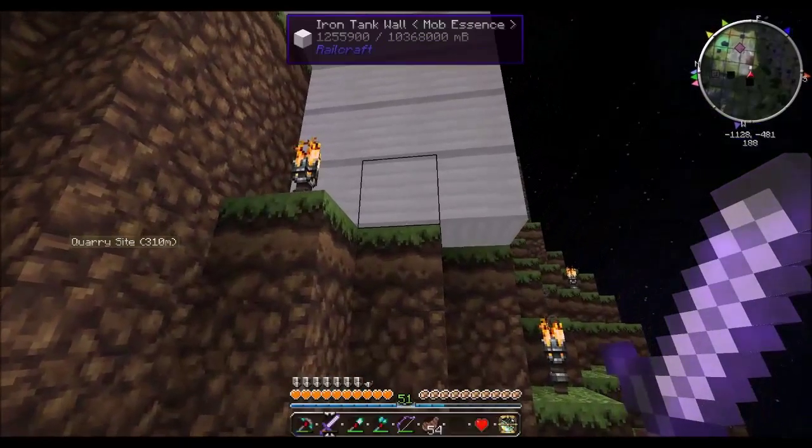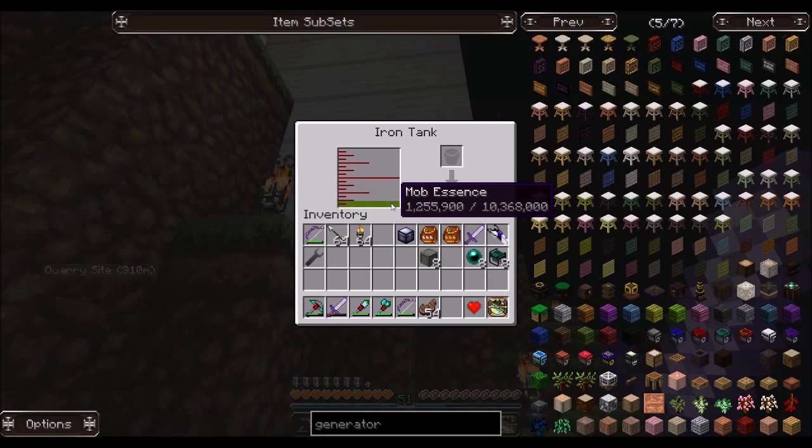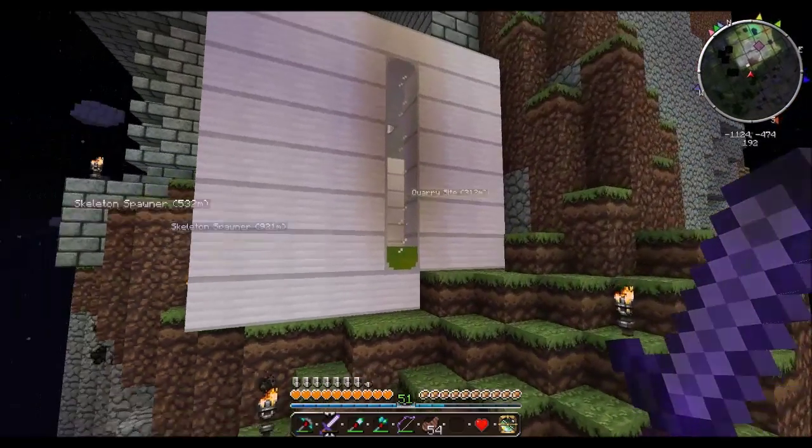Let's see how much mob essence we have. That's one thousand two hundred and fifty-five buckets worth.